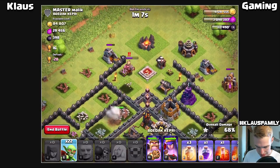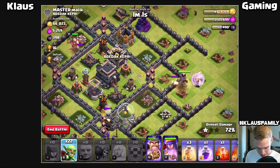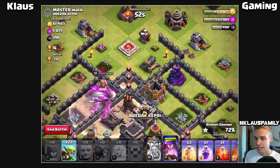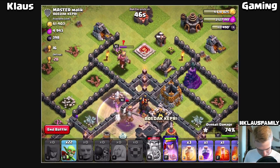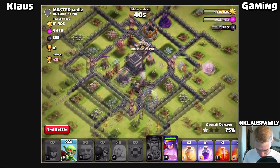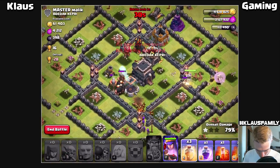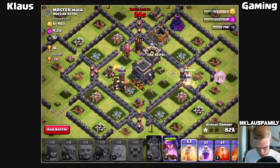I drop a goblin to get that one, and the king isn't going to have that. The queen is going to step up and try to go into the middle too, which is unfortunate. But there's really nothing left of consequence - only a cannon, this wizard tower, and the king remain. We can take out that king, which would be nice. The queen is going to go work on the core. I'm going to drop goblins from the bottom side and heal and rage them - the giants are doing well too.